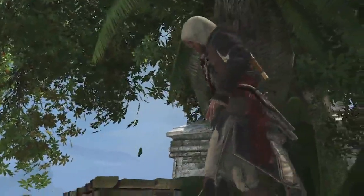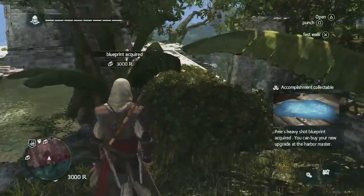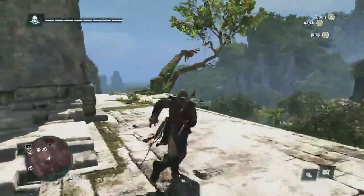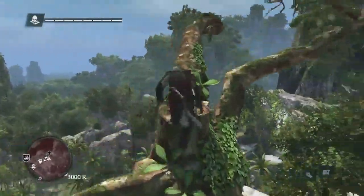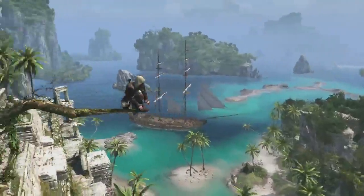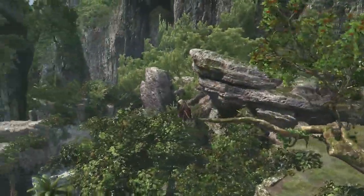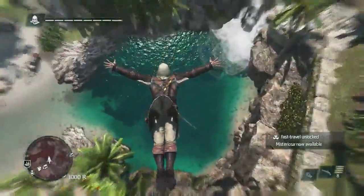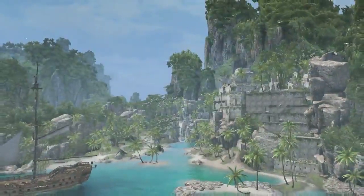Here, we're approaching a viewpoint. Just like classic ACs, synchronizing with a viewpoint reveals the contents of a location and the map itself. But as an added feature, because this game world is so huge with many different locations, this also becomes a fast travel point. So by synchronizing now, you can come back here anytime you wish to collect those treasures we passed up earlier. We've reached the end of the demo. This was a tease of the open world that we have. We're very excited to be able to show off this game and to let you play it very soon. Thank you for joining us.